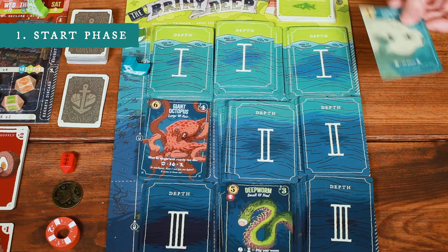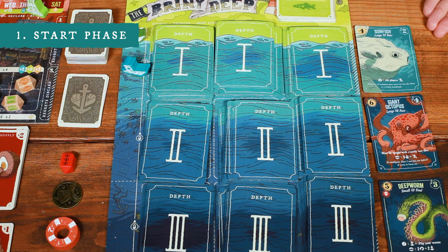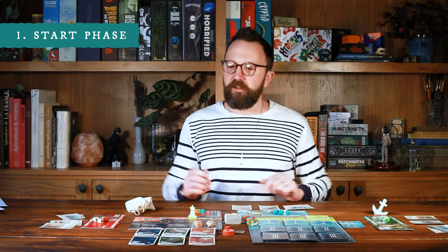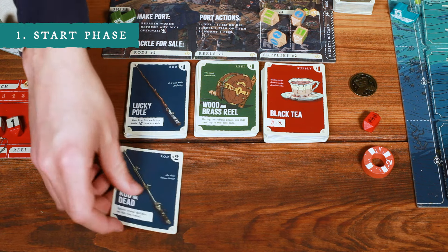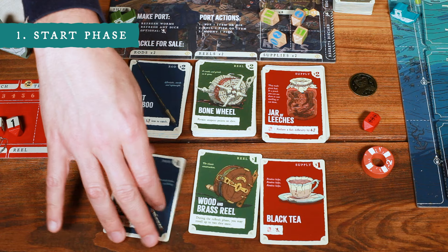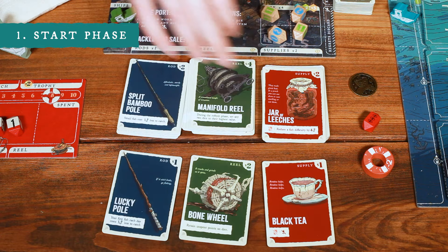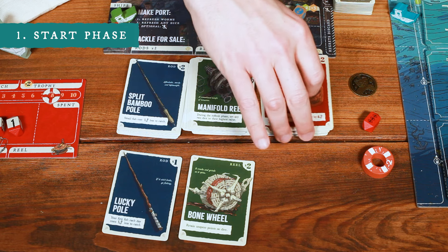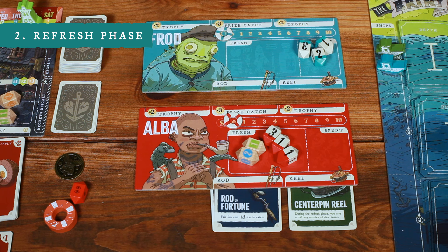Any fish that were revealed and left revealed during the previous day will be discarded to their graveyard next to their depth. Then we refresh the market, which on Tuesday means taking the top card of each pile and moving it down one to form two rows. On all subsequent days, you discard the lower row of cards to the bottom of their respective decks and reveal one new card from the top of each pile, so the previous top row becomes the bottom and the top row is newly revealed cards.